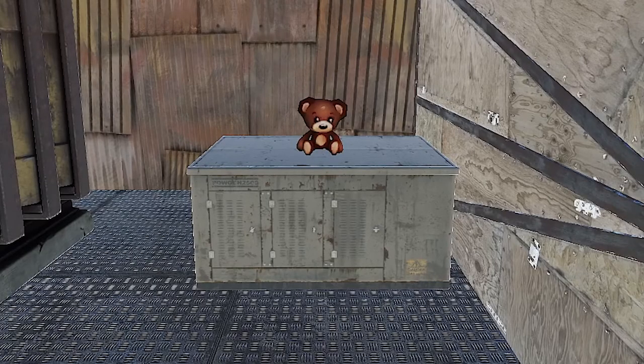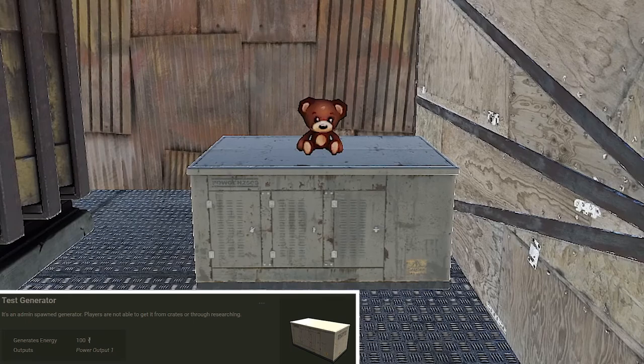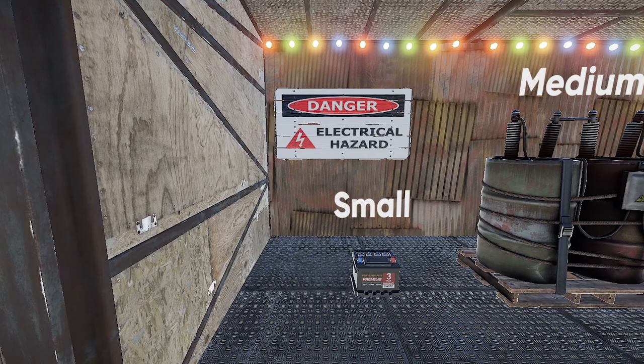The last is the test generator — this is not available in vanilla Rust and only on some modded servers. It outputs 100 power constantly.